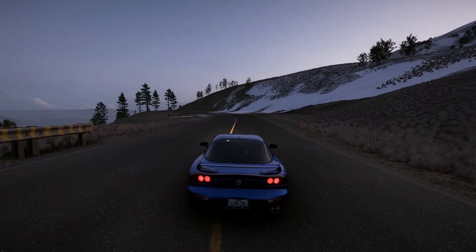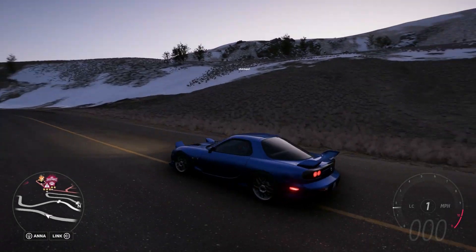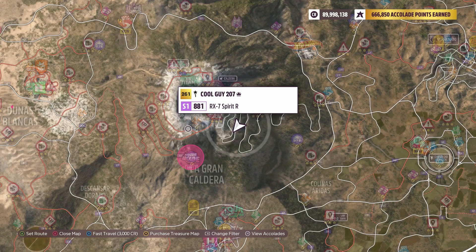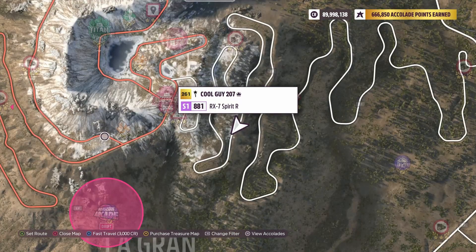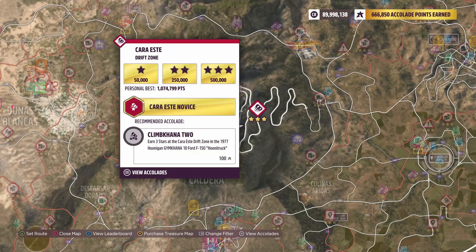What's up everyone! Today we have this beautiful FD RX-7 — I've built a drift car out of it. I've had this for a long time and it has dawned on me that we have never done a drift build on an RX-7 and posted a video about it. We've done a rally build on an RX-7, we did a couple different toge builds in the Initial D series, but we have yet to build a drift RX-7 and actually post a video. So that's what we're doing today — heading down the mountain pass through the drift zone.